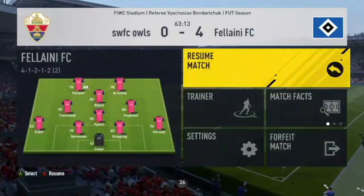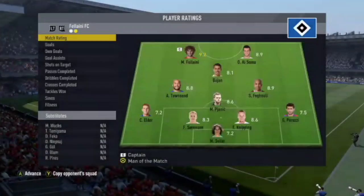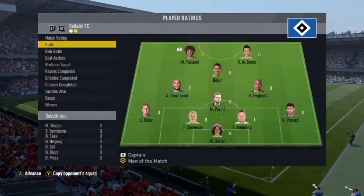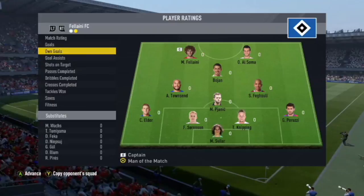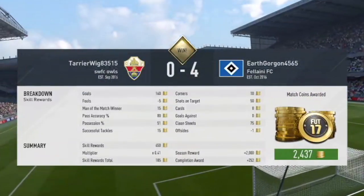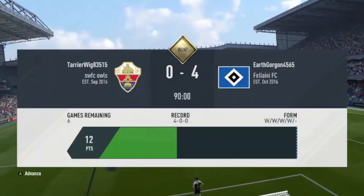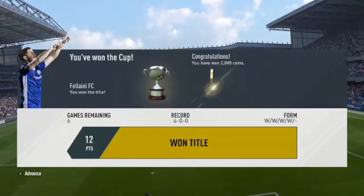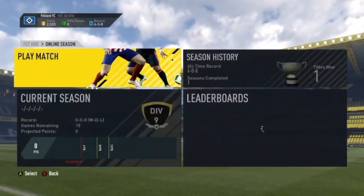Is he quitting? Yep, and that is a rage quit guys! We've won that game 4-0. Fellaini scored two, no assists, but a win's a win and we did win the title which gives us nearly 2,500 coins — 2,000 coins for that. Let's move on straight to the next game.